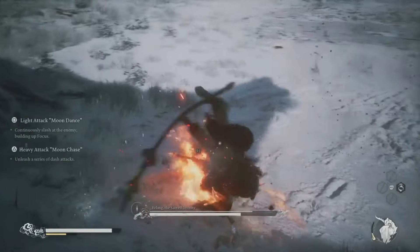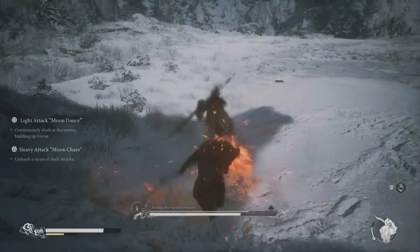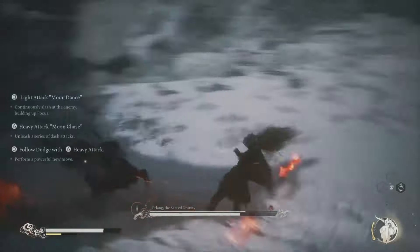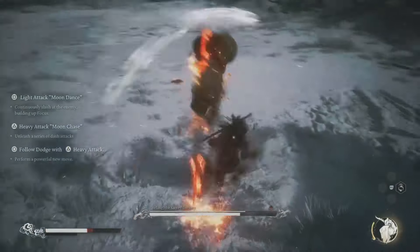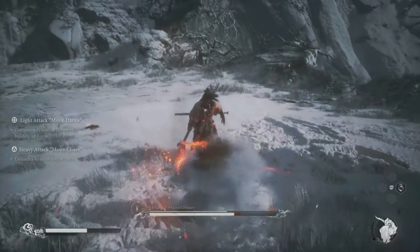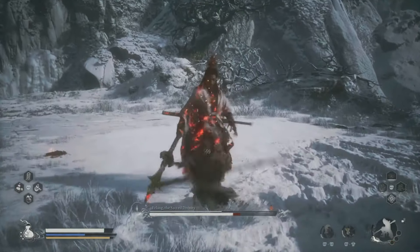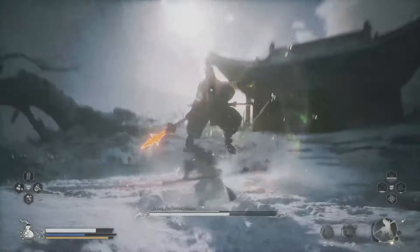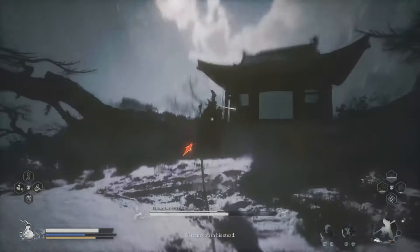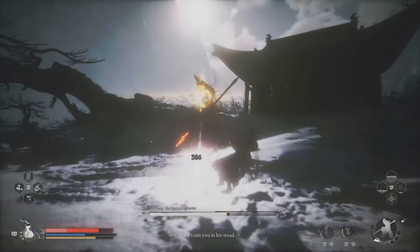I'll show you my skill tree at the end of the video with my build. I'm using the Red Ties, and you can take advantage of them — for example, if he's doing a particularly powerful attack move, you'll see that I switch into Red Ties. This is especially useful when it comes to the third phase.